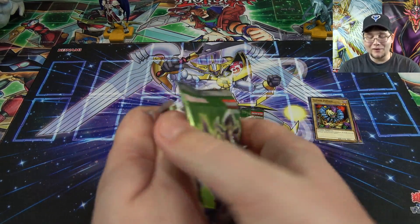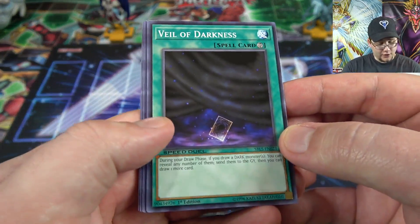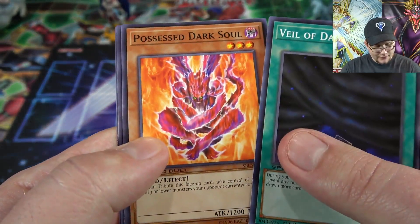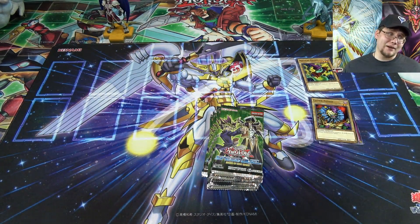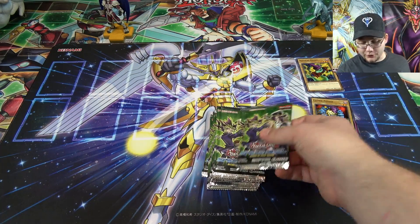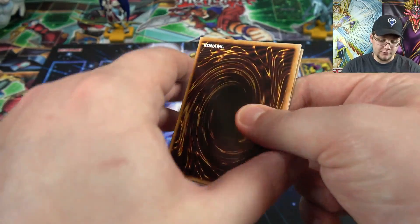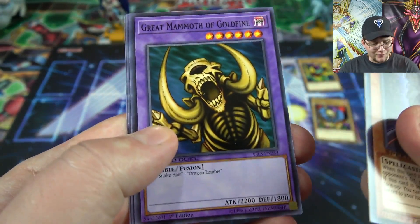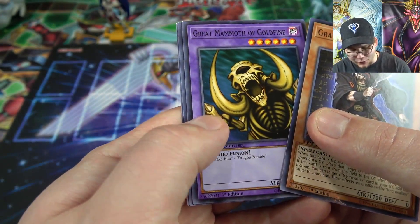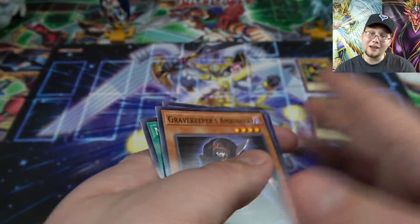If you don't know who Bones is, he was the zombie duelist in Duelist Kingdom — the creepy guy that looks like a zombie. We also have Veil of Darkness — I don't remember that one being revealed yet, so that's cool. Then Possessed Dark Soul, Whiptail Crow, and Magical Ghost. It looks like you're not guaranteed a rare or holo — I don't know the ratios yet because this is still a new set for me. I do know there are holos in the set. We got Gravekeeper's Ambusher, a new card for Ishizu, and a new fusion I hadn't seen — Great Mammoth of Goldfine. That's cool — I think that was from the Tournament Pack back in the day.